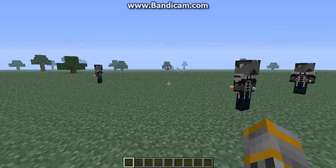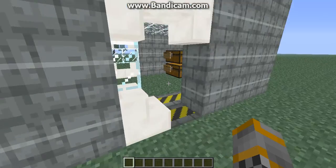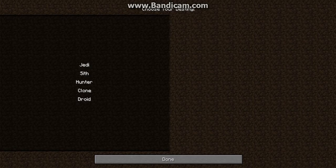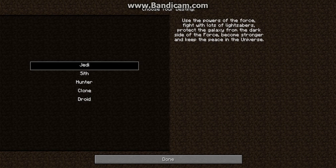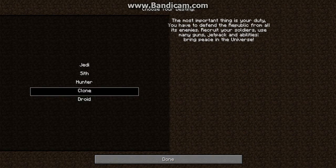First I should tell you guys how to do this. If you push V, you have a selection of what your path or your destiny can be. There's Jedi, Sith, Hunter, Clone, and Droid. You guys can pick — for this example, the Clone.